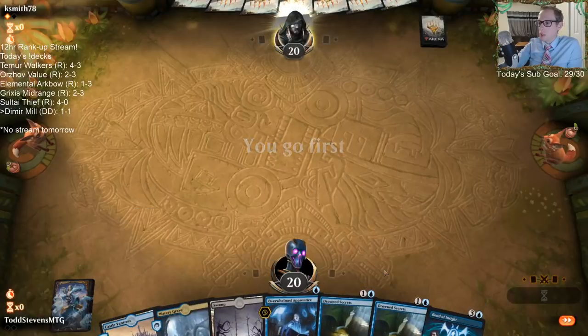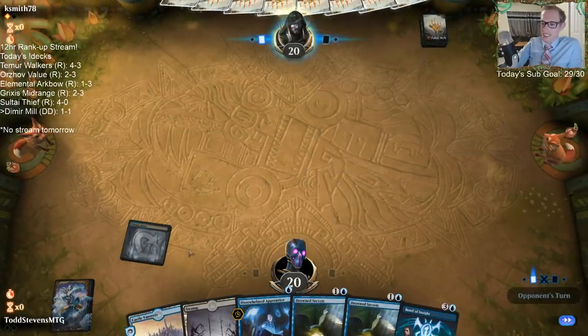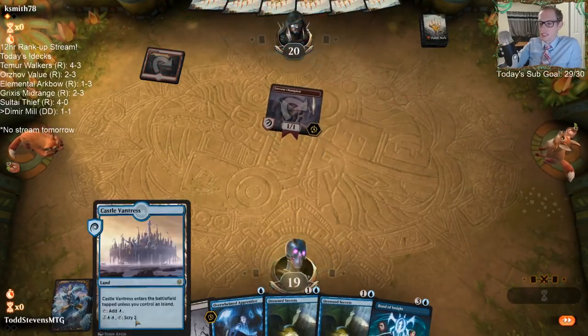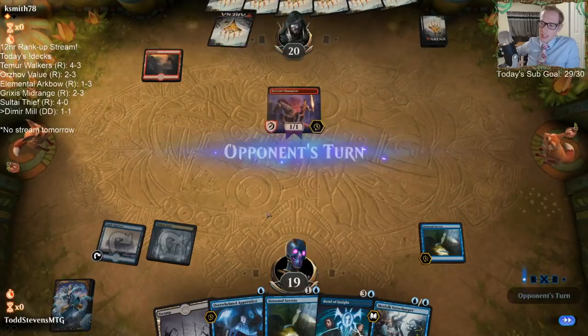Mono Red defeats the Blue-Black Mill strategy. That's not changed in the past twenty-six years.